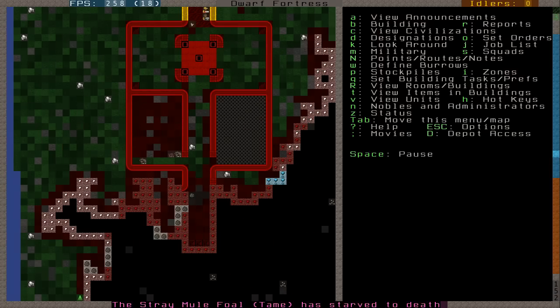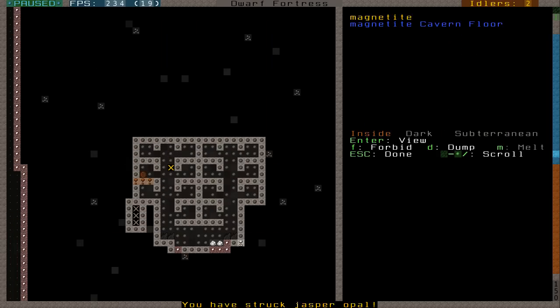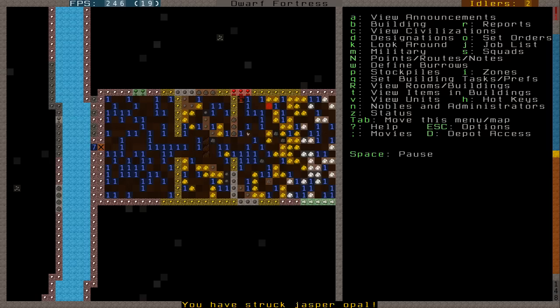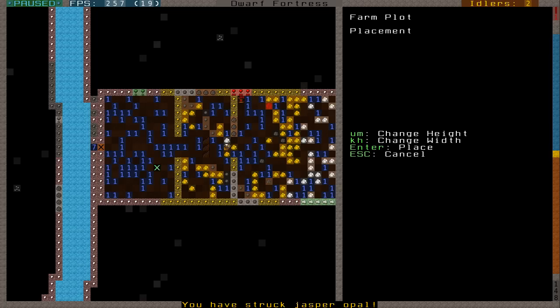Looks like one of our animals has starved to death, but nobody cares. Ideally I should have had a butchery. As you can see here, we do have a few sleeping quarters entirely made out of iron — that's pretty cool. But our farm is nice and irrigated now. It looks like this is quite a cold area to embark into, but we can go ahead and make our first farm plant.